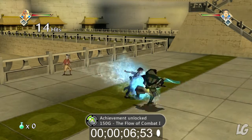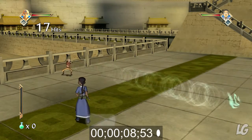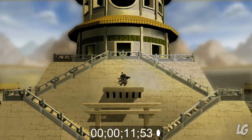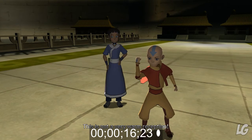We got an achievement right there — 150 gamer score for 'Flow of Combat 1.' I'm just using one attack with my back up against a wall. There's a small cut scene here, but after it even more enemies are going to come out, and that's how you get this achievement. It's very simple.